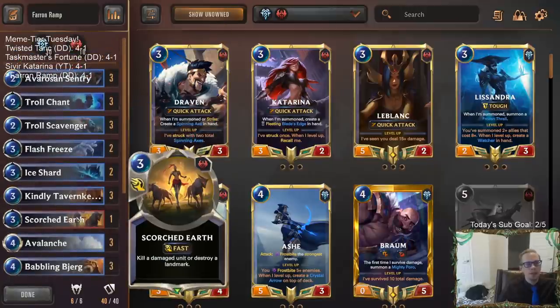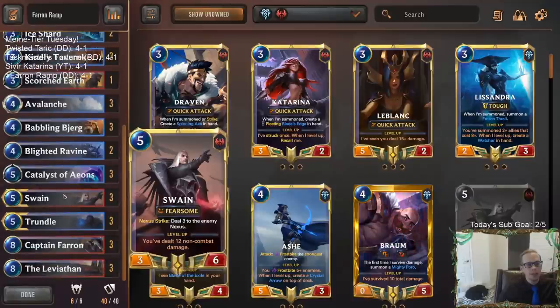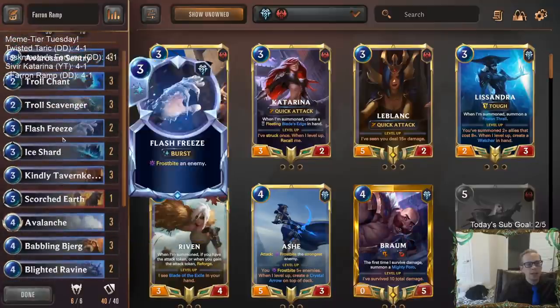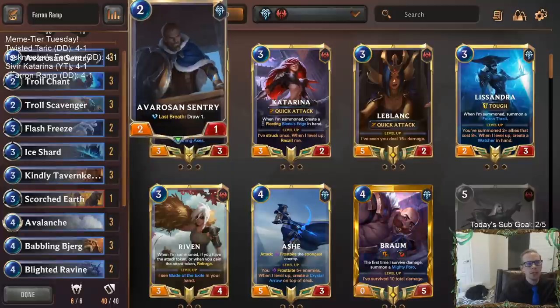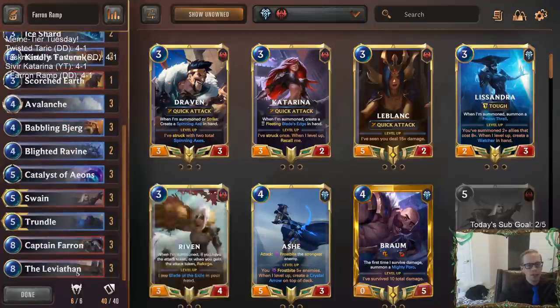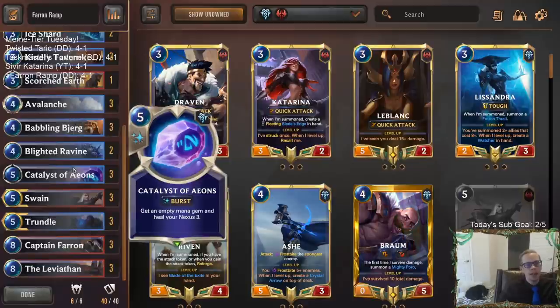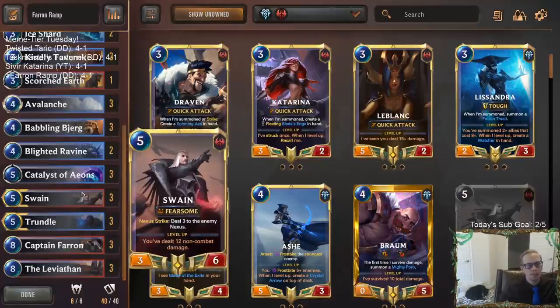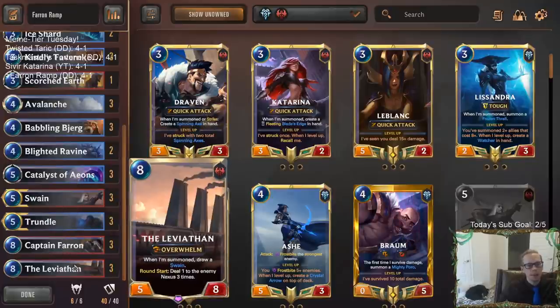That was Captain Faron Ramp — still pretty cool. We went 4-1, lots of good wins. Our deck did what it's supposed to do: just kind of delay the game, have good blockers — Sentry, Troll Scavenger is a great 2-mana blocker, basically a 4-3 the whole time. You got your Tavern Keeper healing your Nexus, Babbling Bjerg drawing your top end. If they go too wide too fast, you got Avalanche, Ravine, Ice Shard to slow them down, ramp a little, and then you've got your fives in Swain and Trundle and your top end.